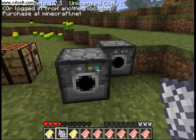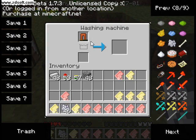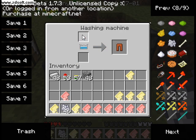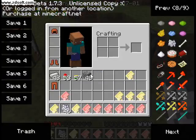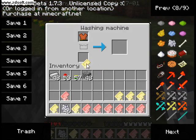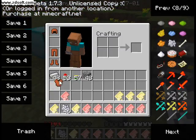Instead of having however many pieces of armor you had — like about three or four — you can have ten, brand new. You just put the pants on, put another piece of soap in for the chest plate, and it is all new.